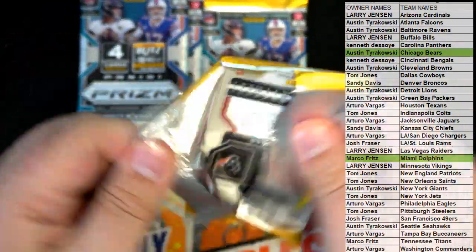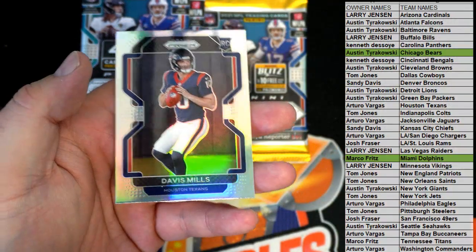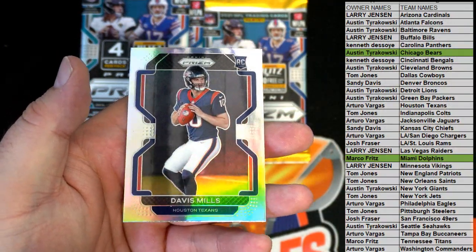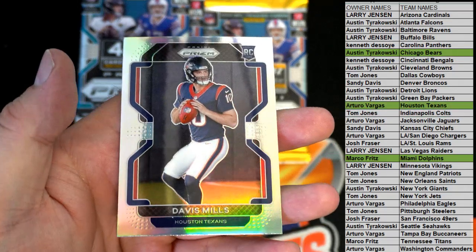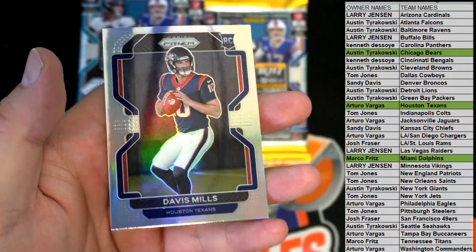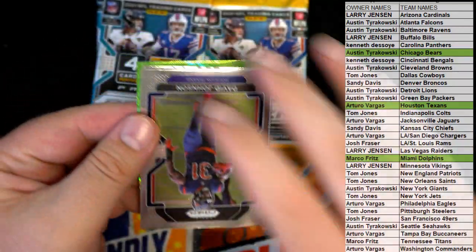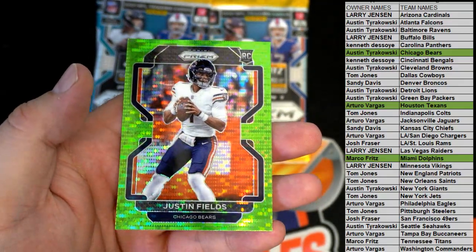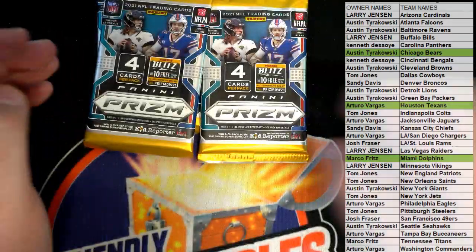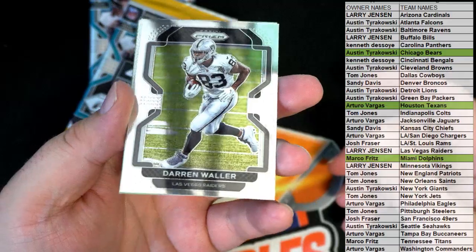Austin, that is you tonight. That's quality control man - that's like a select basketball box. Schwartz right there - nice, that's a good one to hold on to. AV Mills silver - nice hit. David Johnson, Patrick Surtain rookie - nice. Fields for the Bears, there you go Austin, good one. Darren Waller.